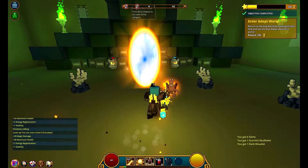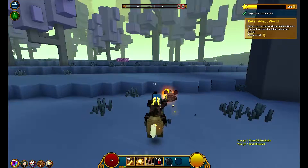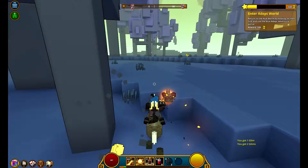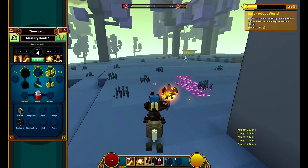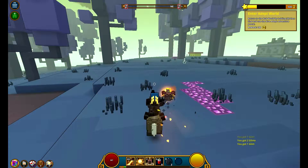Later on you'll find scrolls in dungeons. You get recipes from those scrolls - not cooking recipes, but crafting recipes. You can craft new styles with them, like the ones you saw when I pressed C. You can get rare styles and skins that way.